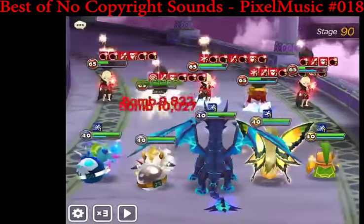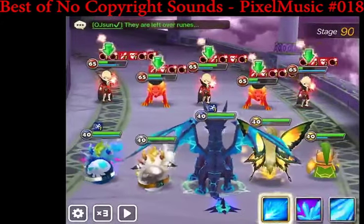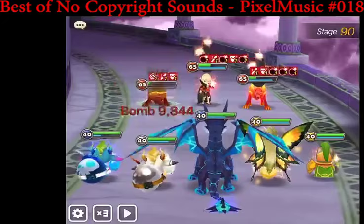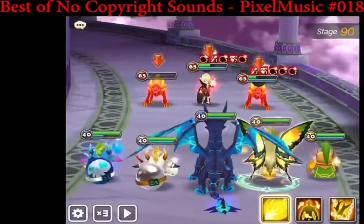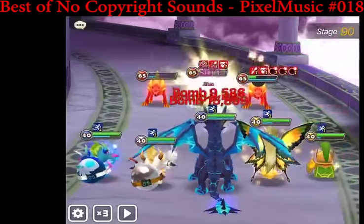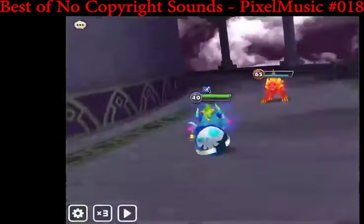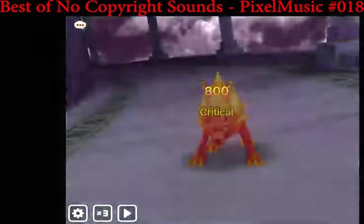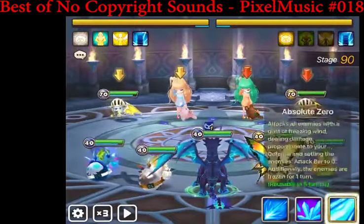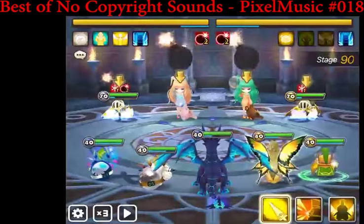YOLO bombers are better here if you can keep everything under control with units that freeze. If you have Varad it's easy to bring two YOLO bombers — they deal more damage and speed up the run. The more damage you do to the bosses the faster it goes and the less chance something goes wrong. Other attack bar reduction units include Wuchi as an alternative to Varad and Gada Midi, or Spectra for the slow — the slow buys more time to apply bombs and stun. The imps should be the easiest to crowd control.